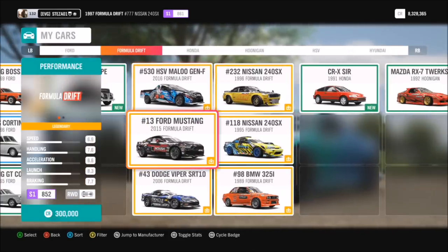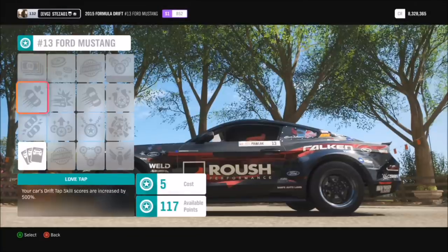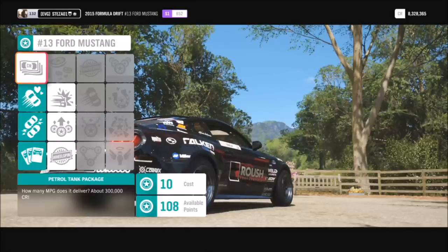So in essence, for 19 skill points you can earn 300,000 credits on all of the Forza Drift Pack cars, which will give you 2.1 million credits in total. And like I said, there are tons and tons of other cars to get them on, so you will make a stack of money.